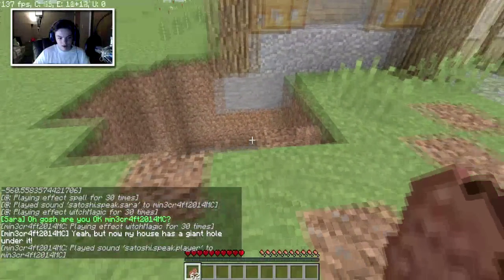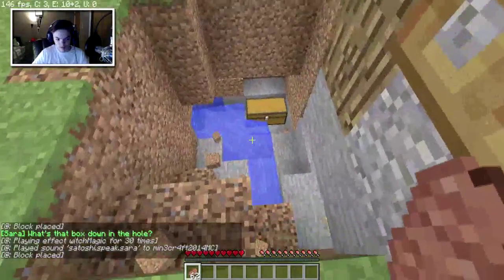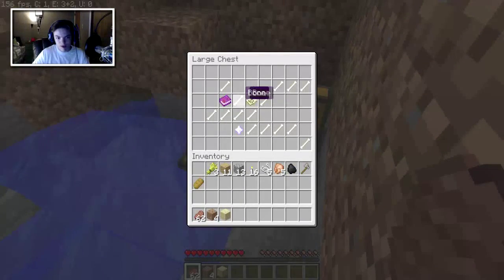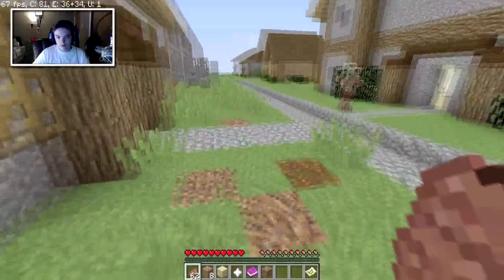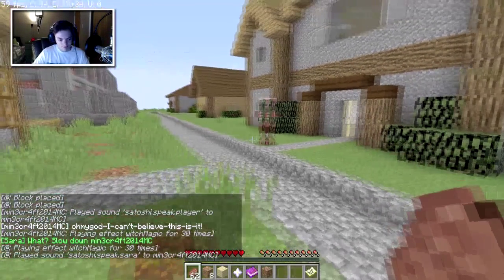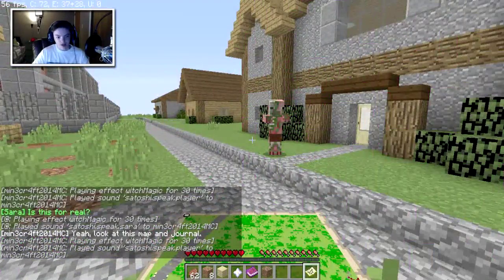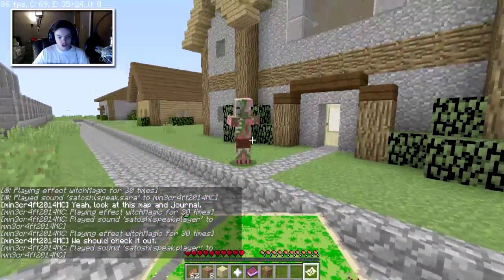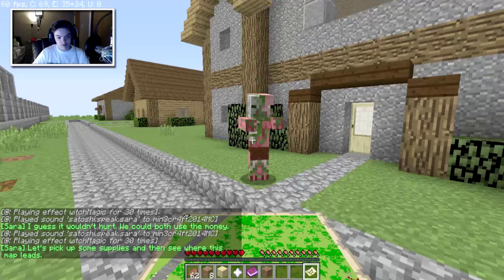Whoa, what the heck? What just happened? Wait — are you okay? Yeah, but now my house has a giant hole under it. What's that box down in the hole? A code fragment — DH. Satoshi's journal, a bunch of bones and a map. That's a bit weird. Oh my gosh, is this it? It's a treasure map! Look at this map and journal. We should check it out. I guess it wouldn't hurt — we could both use the money. Let's pick up some supplies and then see where this map leads.